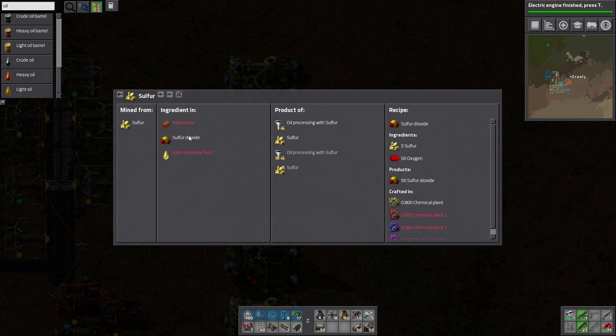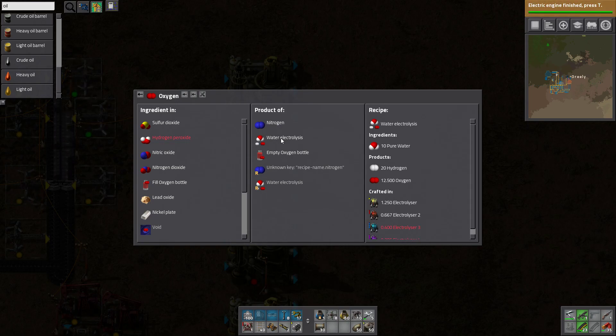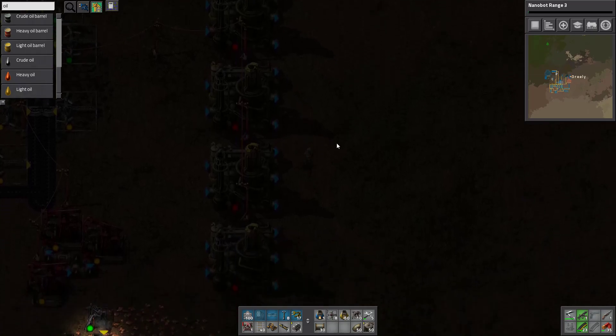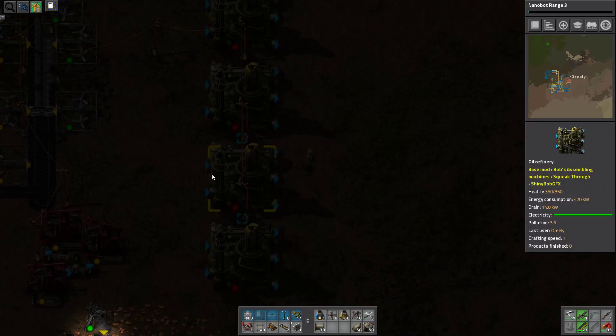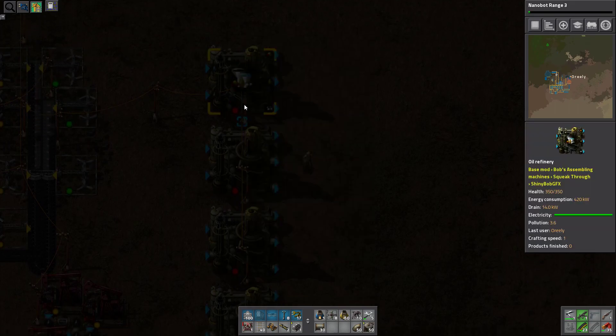Sulfur needs oxygen to make sulfur dioxide. But I can't really burn anything in Bob's Mods, so I'm guessing I don't really want to make it that way. Maybe let's just make it like this.